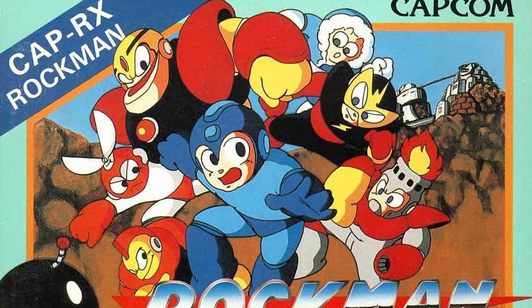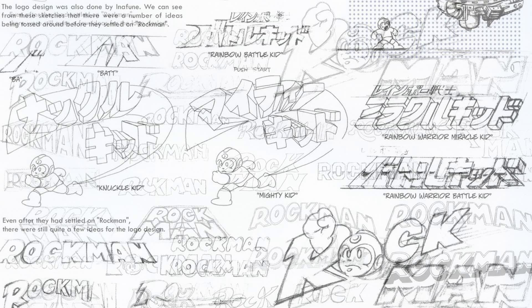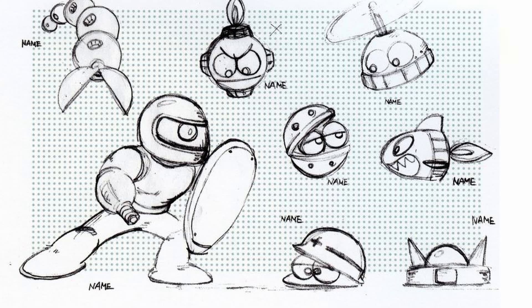Without a doubt, the first game set the tone for all to come and was released in 1987 with the title Rockman on the NES game cover in the Japanese version. Multiple names floated around during the design phase, such as Mighty Kid, Noggle Kid, and Rainbow Battle Kid. Names aside, the new company's character artist, Keiji Inafune, was put on the task to support the project.